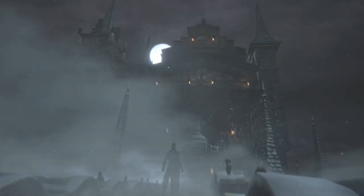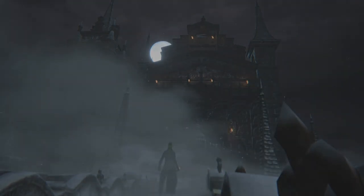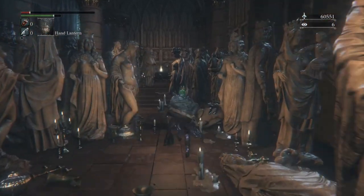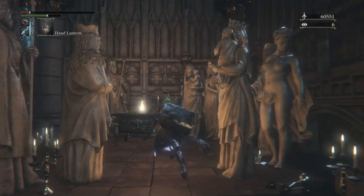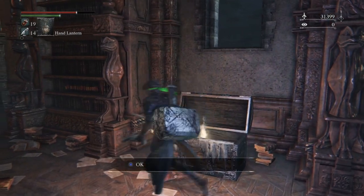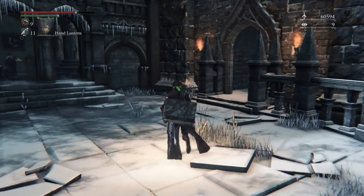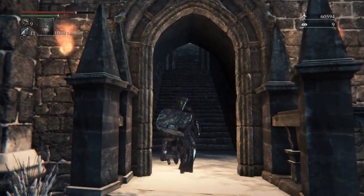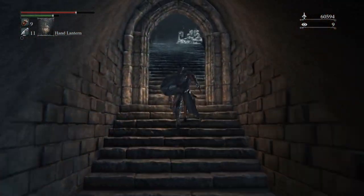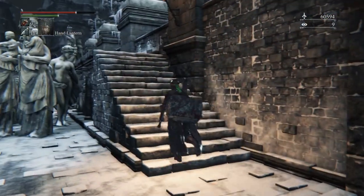And once you obtain the Crown of Illusions, you gain access to the Vileblood Queen's throne room. Cainhurst takes a top 5 spot for having a completely different atmosphere to the rest of Yharnam's offerings, taking the gothic horror in a Dracula direction that feels right at home in Bloodborne's world. Had the level been a bit more open-ended in the first half, it may have made my top 4 or even 3, but 5th place is nothing to sneeze at.